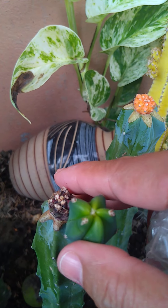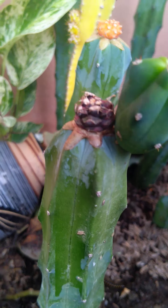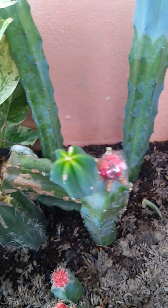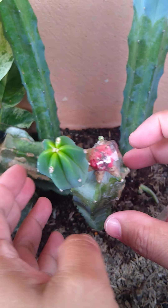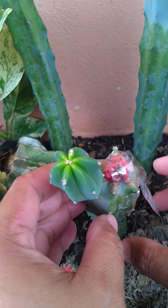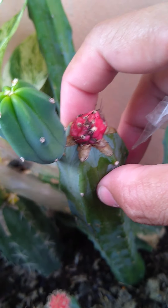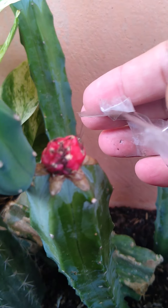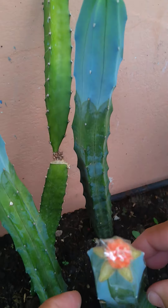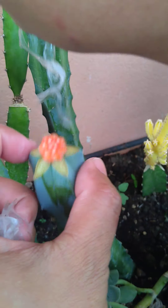This is a mihano cactus. And this one — let's see what kind of gymno this is — it is an old English Gymno Calycium. And this one is an orange moon cactus.